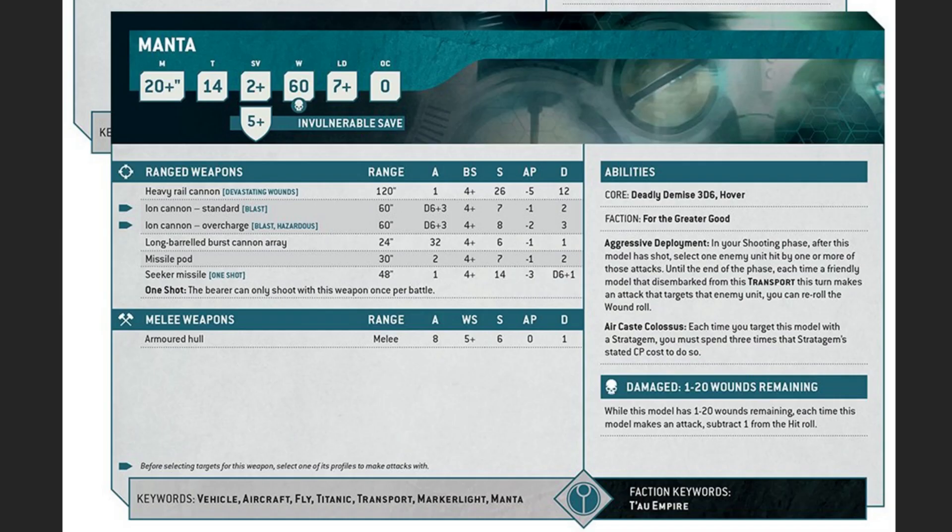Hey wargamers, last week Games Workshop gave us a really cool preview of the Tau Manta. Although the Manta is not something we expect to see in competitive play and is far out of reach of most wargamers, it does give us a pretty good idea about some big changes and the design philosophy behind Tau going into 10th edition. We're going to pick apart this preview, infer a few things about what the faction as a whole is going to look like, and explore some of the consequences for the 10th edition Tau army.